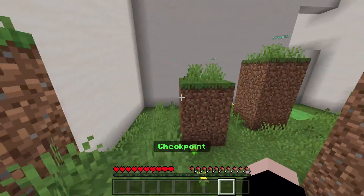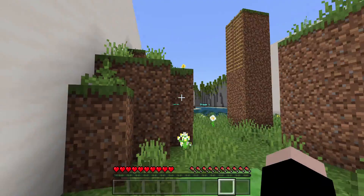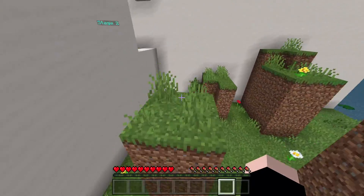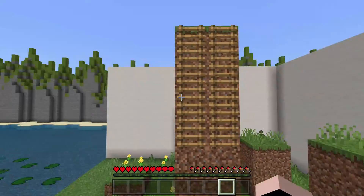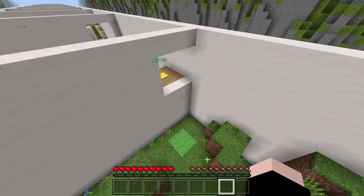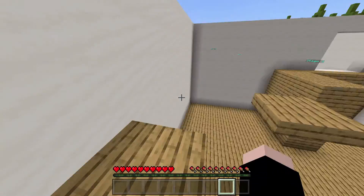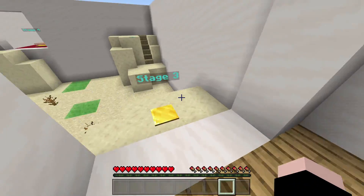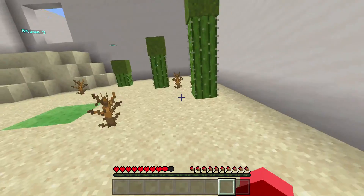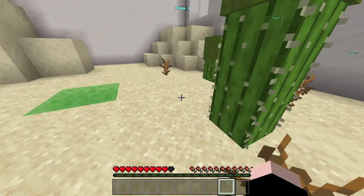Stage 1. I guess we're going to jump around like this. I need to get up over here. Why is it doing that weird thing when I run? And I made it. Stage 2, now it's a bunch of wood parts. And stage 3, now it's a cactus thing, and it's quite obvious where I'm going to go because of all the slime blocks.